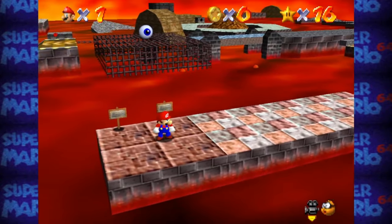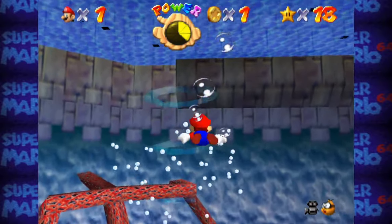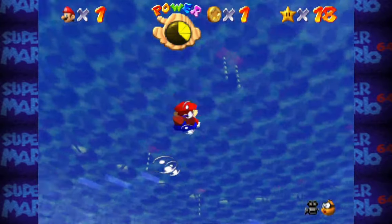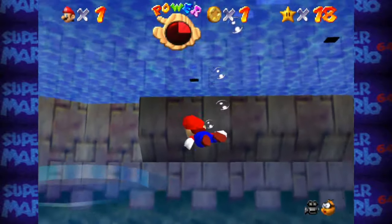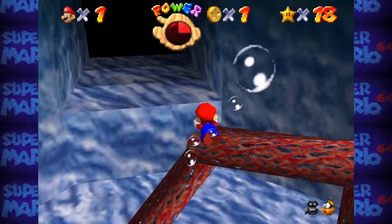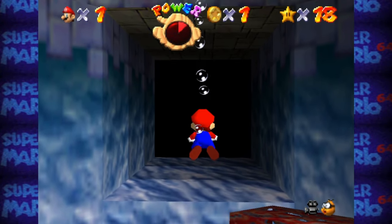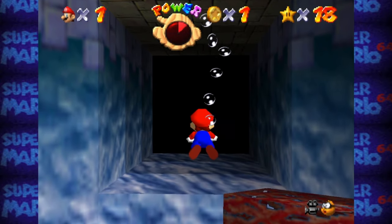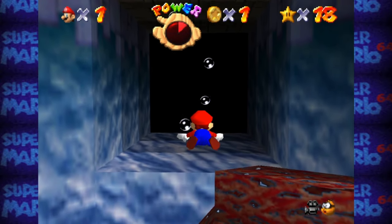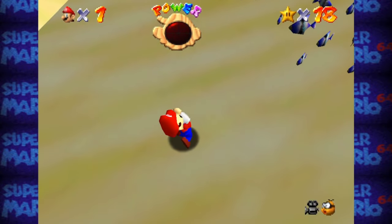How Bowser Got Into the Castle With His Sub refers to the idea that Bowser infiltrated Peach's castle by entering through an open port in Dire Dire Docks, where the sub now rests. This port does lead to the castle grounds, so there is some relevance to the theory. The real question is how that ship got into Jolly Roger Bay.